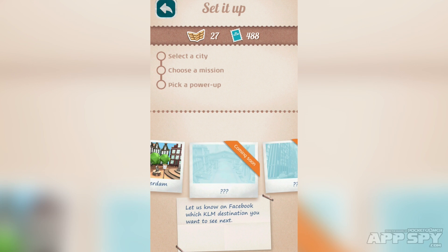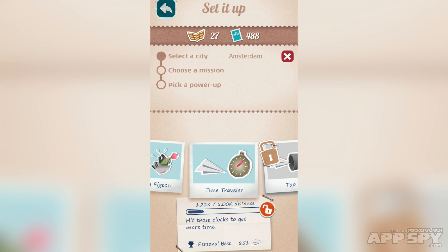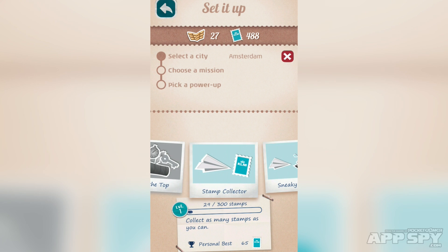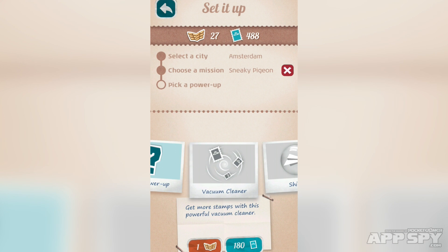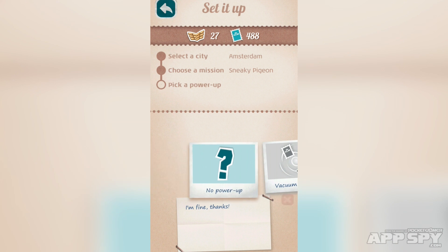There are different stages as well. I'm in the first one — Amsterdam — and the others haven't been available yet. I've unlocked different types of missions: I was on time travel, there's sneaky pigeon, and stamp collector, which just has you grabbing those stamps you saw earlier. There are power-ups as well that you can use to give yourself an advantage.